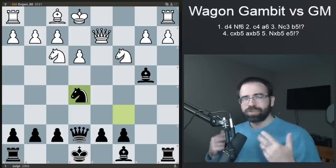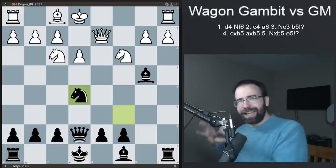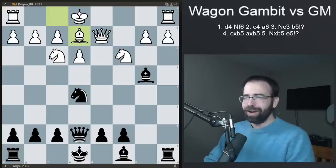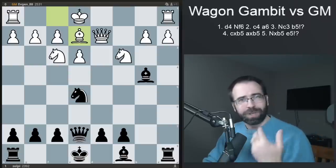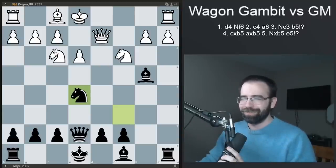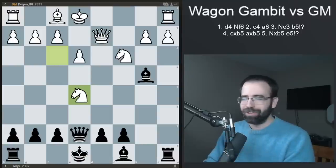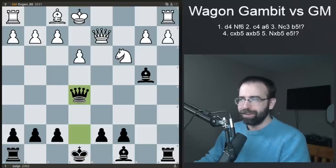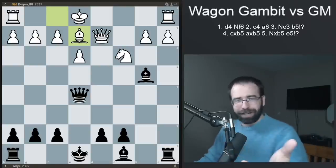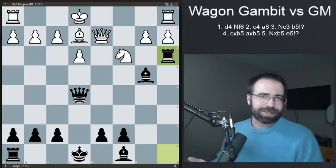Knight takes, and this is where most people fall for the trap. My opponent didn't directly fall for it, but he kind of fell for it later. The main line that you're going to see most frequently is knight takes E5, and if they do that, they're almost certainly falling for the wagon gambit trap. You're going to take, they play bishop to E2, and this is where you hit them with the big stunning surprise move — if you haven't seen before, get ready for it. It's rook to A3, and this leads directly to an endgame that Stockfish will evaluate as 0.00.